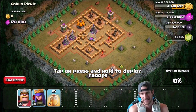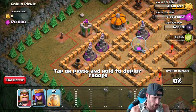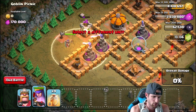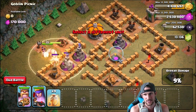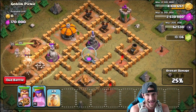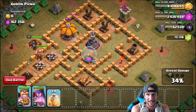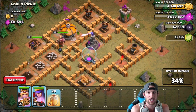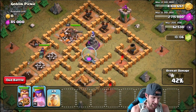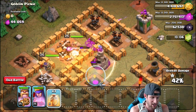Goblin Picnic — 170,000 elixir on this bad boy. What are we gonna do to it? All I know is that we are going to absolutely annihilate it. Come on Queen, let's go! We're just gonna drop off both of them at the same time. The Queen's gonna stay alive this time, hopefully the King can do a little bit of tanking. They're getting healed up over here in the heal spell. King's going inside, Queen's doing her own thing — King's already getting shot by some curving cannonballs, which is a little bit absurd. We're gonna drop off another heal spell to try and keep them up.